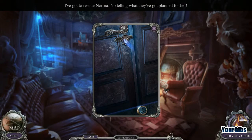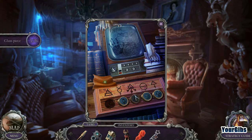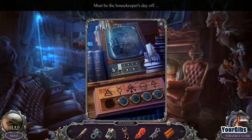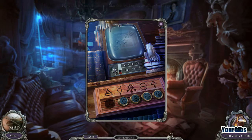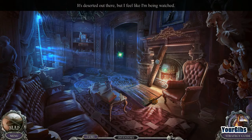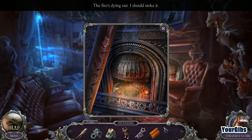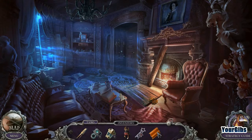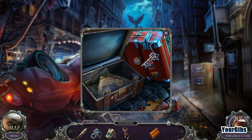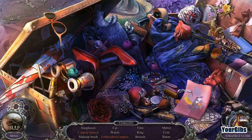We've got to rescue Norma — no telling what they've planned for her. That woman isn't taking any chances, so we need to figure out how to fix that. We find some symbols and a piece of leather patch. After wiping things off, we can see a code, but we're still missing a button. We feel like we're being watched. We find a key — Norma's luggage key — so we go back to look at her luggage and find a hidden object scene.